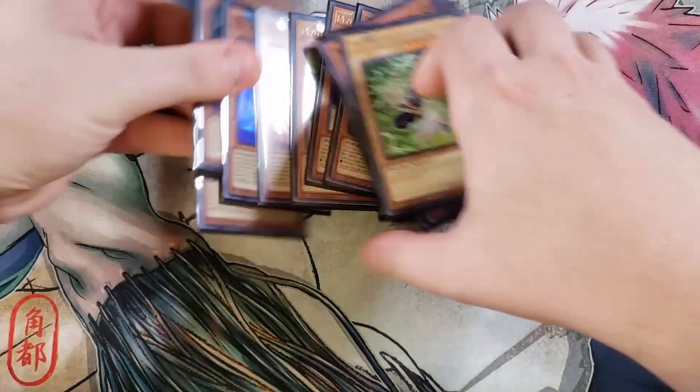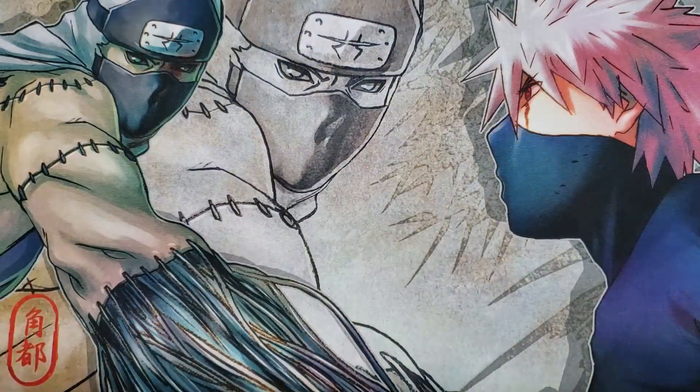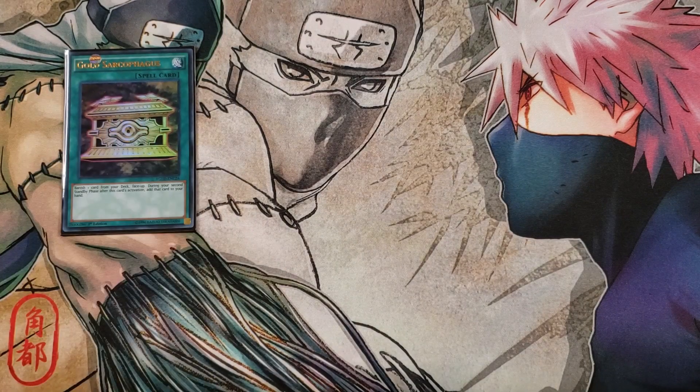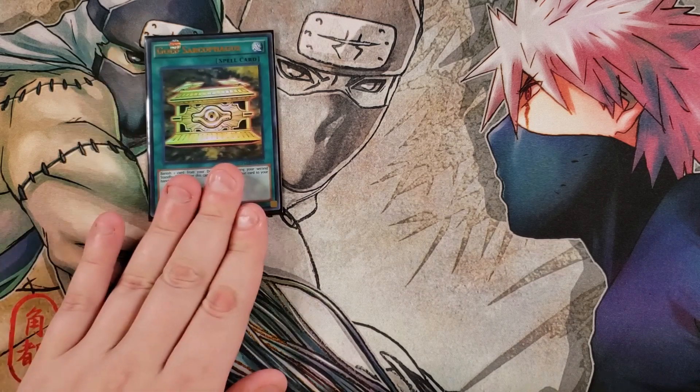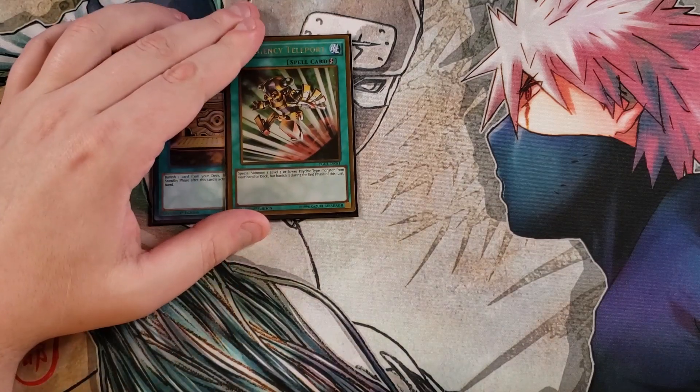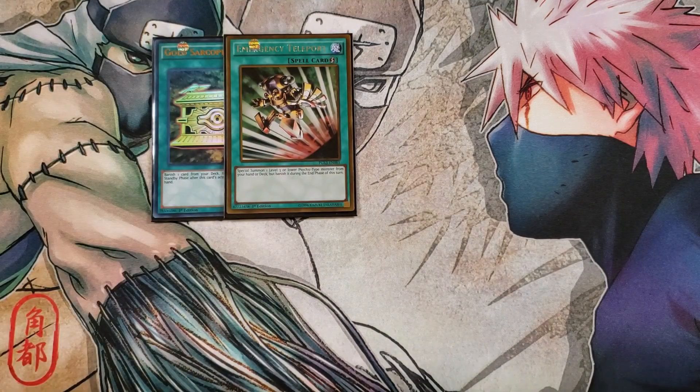For the spells, we are going to be playing a single copy of Gold Sarcophagus. Gold Sarcophagus is a personal pick in this deck that I really like because it can banish your copy of Necroface from your deck, or send the particular mutant card you need to be able to use as fusion material or to search. One copy of Emergency Teleport because it can get any of your mutant low-level monsters — either the ST46 or the M05 — onto your side of the field.